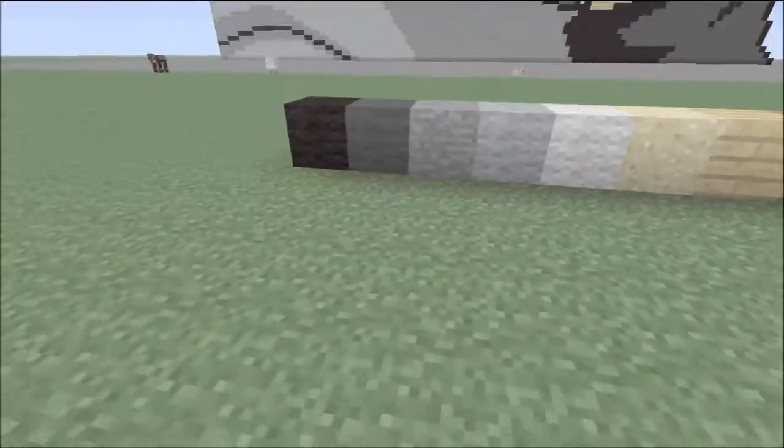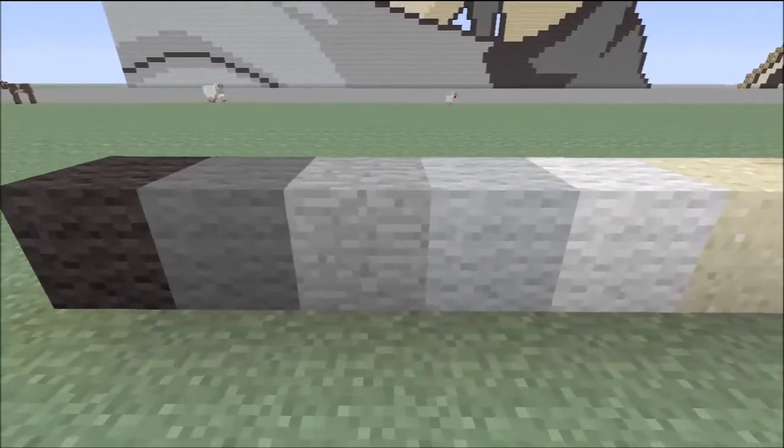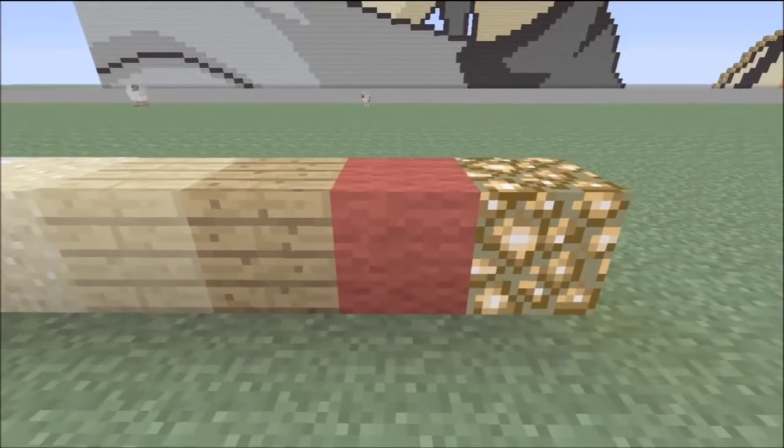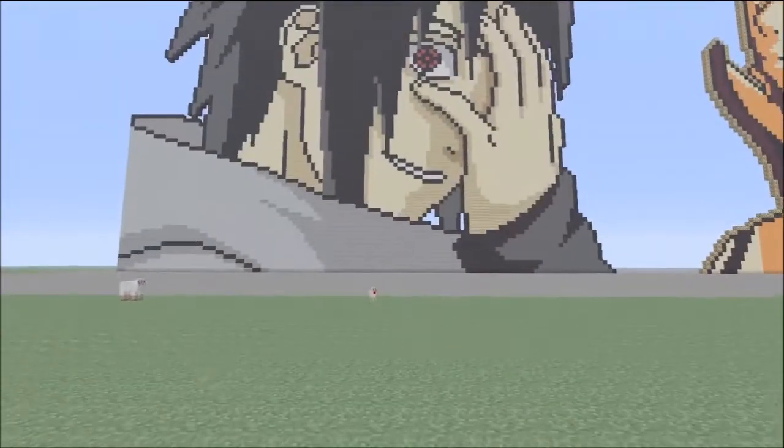The blocks I used to construct Sasuke are black wool, grey wool, stone, light grey wool, white wool, sand, birch wood, oak wood, redstone, and I used glowstone for the night version.